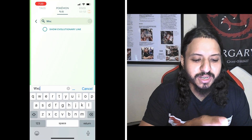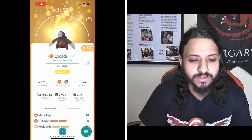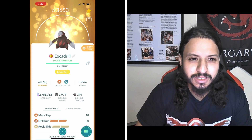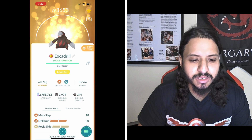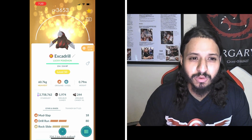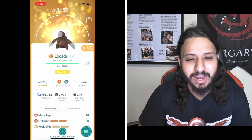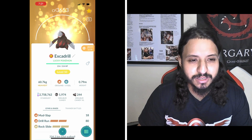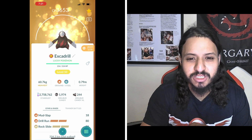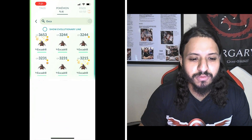Number four is Excadrill — so good. It double resists the poison moves and double resists the rock moves. This thing is so good. I kind of wanted to put it third on the list, but DPS-wise it doesn't have enough. If you're not trying to faint a lot, Excadrill is great. That's why it's all the way up at number four.